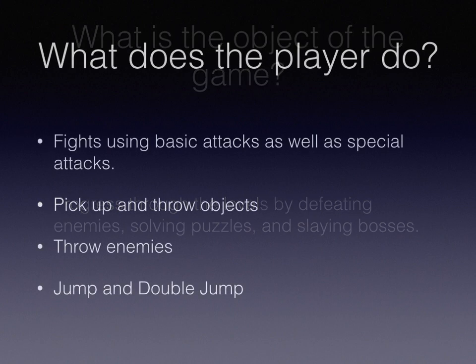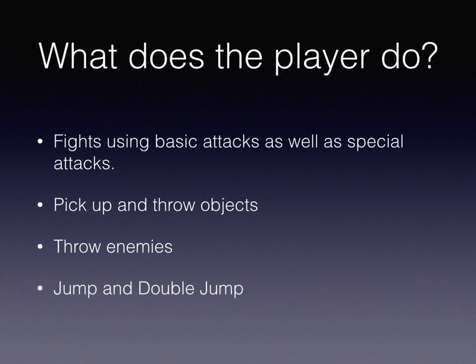Now the next question is, what does the player actually do? The player has basic attacks and special attacks, which is very similar to Super Smash Bros. You can also pick up objects and throw them at enemies, or even place them for puzzles. These objects could include rocks, stones, small buildings, cars, signs — stuff like that. You can also throw enemies, with one basic throw animation. Players could also jump and double jump if their character was able to, or fly if their character was able to.